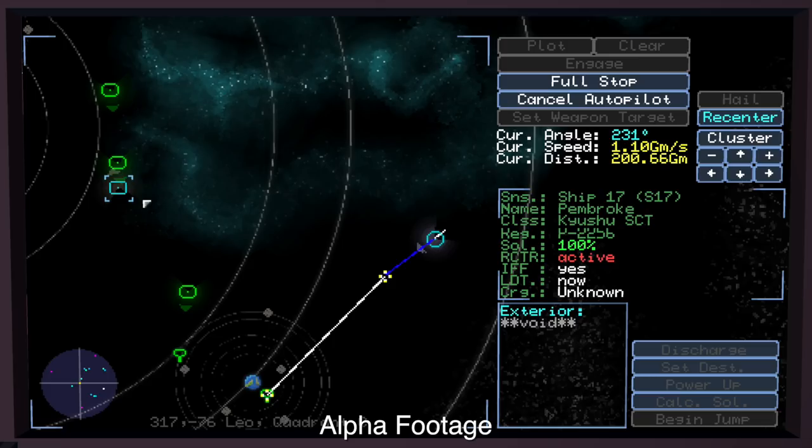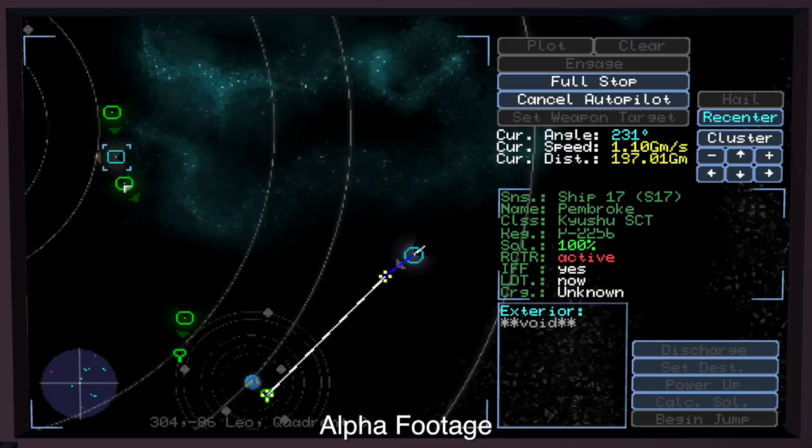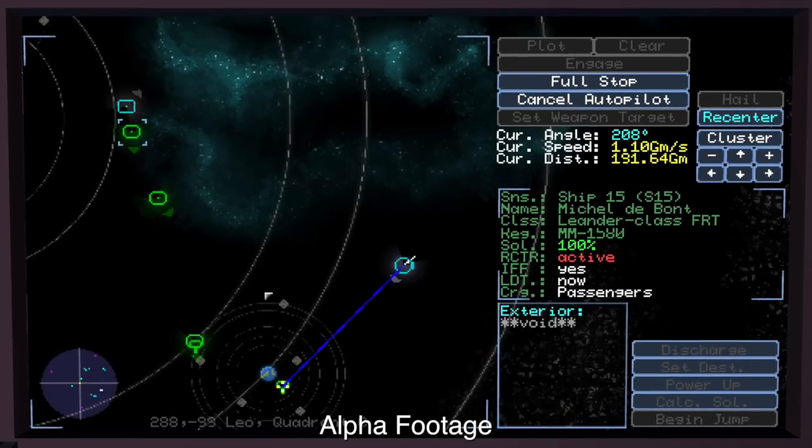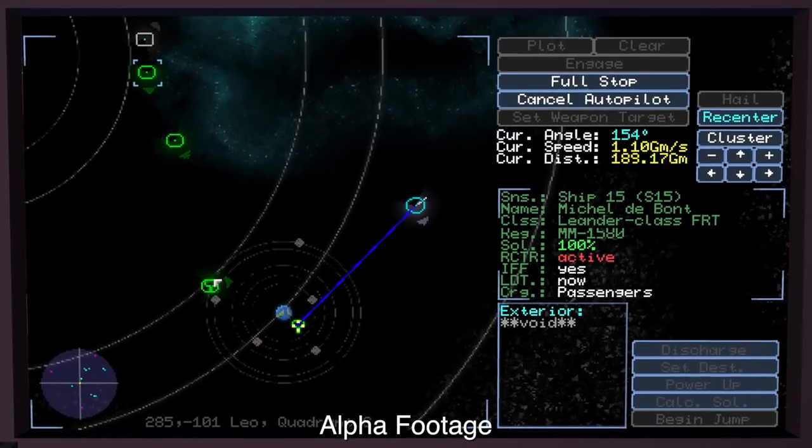These different ships — if I click on them I can get more information. This is the Pembroke, a Kyushu-class ship, and it's an authority vessel as denoted by both its shape and color. An authority vessel will scan nearby merchants to make sure they're not carrying any illegal goods, including myself. So if I go too close to an authority ship, it's entirely likely they'll scan me, and if I happen to be carrying illegal narcotics or weapons, I could cop a massive fine. These other green dots are merchant ships — we've got the Nautica 7, a Leander-class freighter, and others. They're sort of competitors doing the same sort of job I currently am.